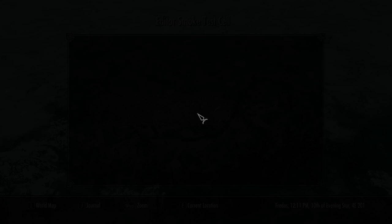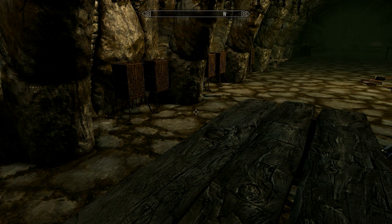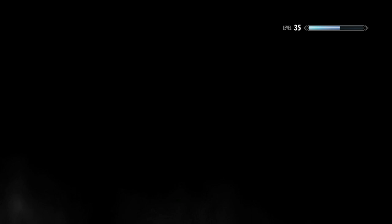You can do this glitch from anywhere in the game. Right now I'm at the Steed Stone, which I'll be showing you how to get to in my next tutorial. If you go to your map and try to fast travel, it says you can't fast travel from this location. So what you have to do is go back to the console by hitting the tilde key and type in 'coc whiterun'. 'coc' is a command to teleport, and I know it works with Whiterun so I'm using that as my example.